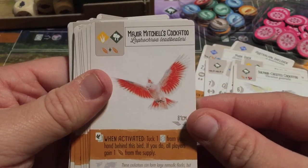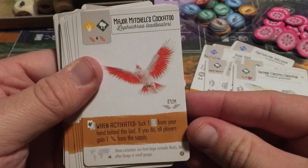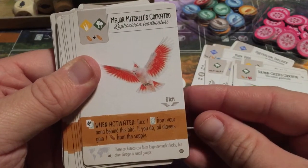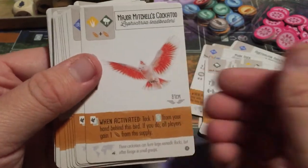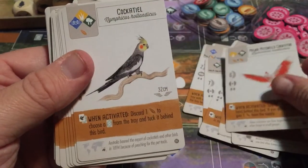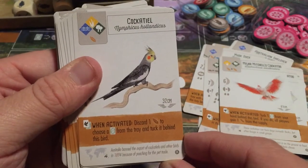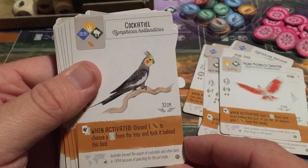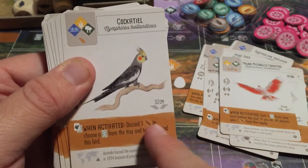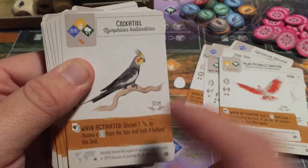Major Mitchell's Cockatoo has the exact same ability as the Sulfur Crested Cockatoo, except instead of nectar, everyone gains one seed from the supply. The plain Cockatoo: discard one seed to choose a bird card from the tray and tuck it behind this bird. So you spend a seed but get to choose exactly which tray bird you want.